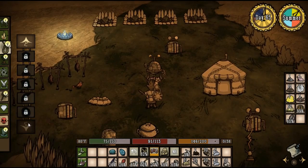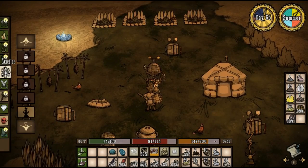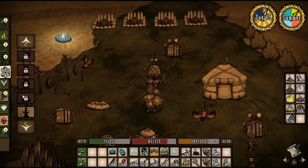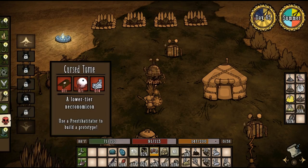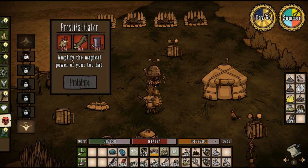Do I need to be near the science machine? Does it matter? That's weird. When I have the menu open and I go between the two machines... I'm easily amused. Maybe it's some magic? Prestihatitator, shadow manipulator, meat effigy. Use the Prestihatitator — yeah, okay. That's why I wanted that mod, because of the Prestihatitator. Fly the magical power of your top hat. I'd also need to make a top hat.